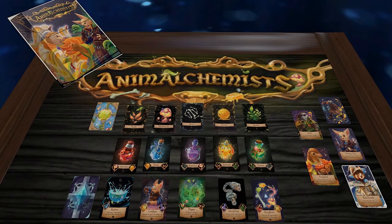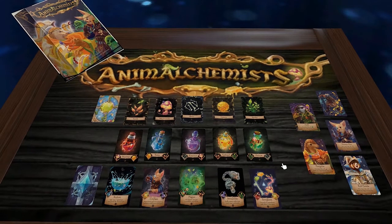Welcome to another Fundamental Games playthrough on Tabletop Simulator. Today we're going to play Animal Chemists — a two to five player game where each player takes on the role of an animal alchemist who makes potions using various ingredients to craft spells and cast them upon one another. The spells each have point values, and the player with the most points at the end wins. This is a card-only game — no tokens, no board. It will be live on Kickstarter sometime in September.